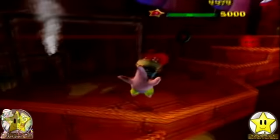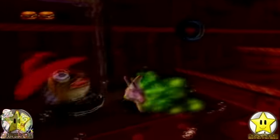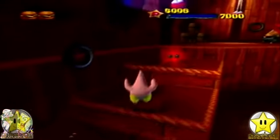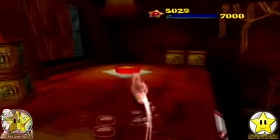Let's play the Spongebob Squarepants movie with only 3 HP, other than that, 100%. This is where the game starts getting hard, because enemies now take 2 hits. Otherwise, you have to use the cartwheel.